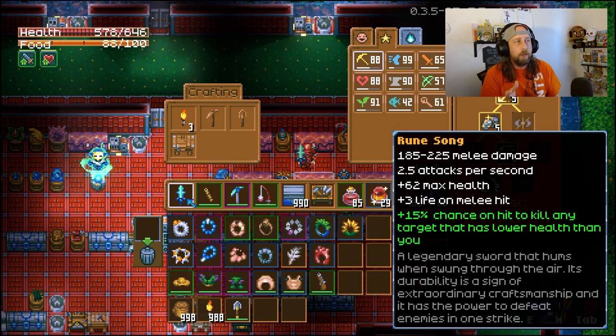And rounding out number one is the best sword in the game — the Rune Song. You can craft it using the rune parchment from the Caveling Merchant NPC. The biggest selling point: it has zero durability and does not need any repairs — it cannot get damaged. It does 185 to 225 melee damage, 2.5 attacks per second, plus 62 max health, plus three life on melee hit, and a 15% chance on hit to kill any target with lower health than you. Bump up your health and you'll be one-shotting a lot of stuff.